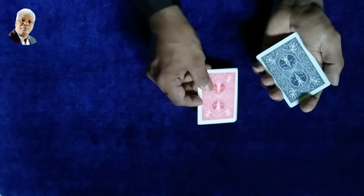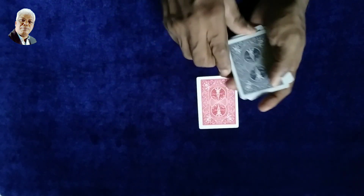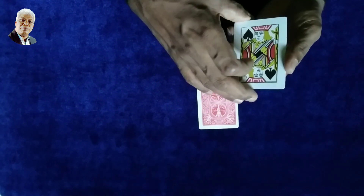I will see this red back. This is the 3 of hearts. Finally, we will see the card. Let's see what the magic is.